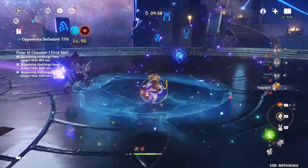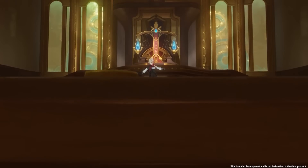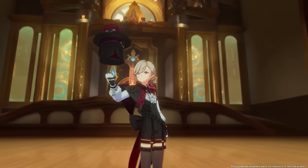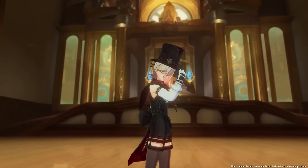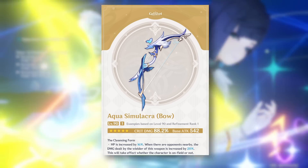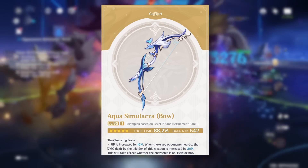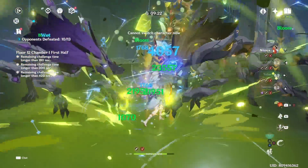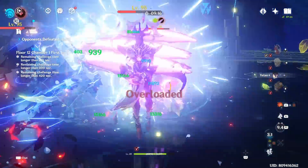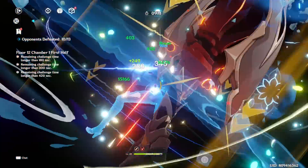Generally speaking, you're always going to have at least a 4% movement speed increase, which is kind of the worst thing in the game. This is a very specific character bow and it's only for Lyney at this point in time. It's either you love investing as much into Lyney as possible, or you just don't get this bow at all. I'd rather try to grab Aqua Simulacra, which is most likely going to be the weapon running alongside this bow — it's infinitely more universal.